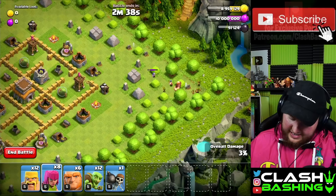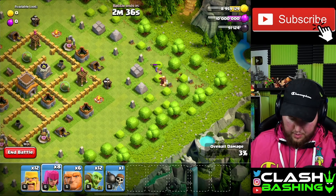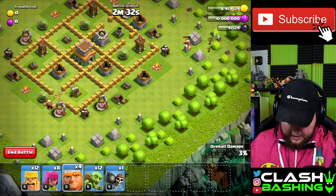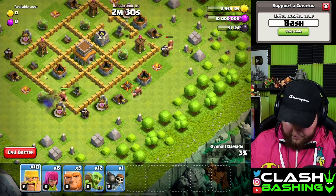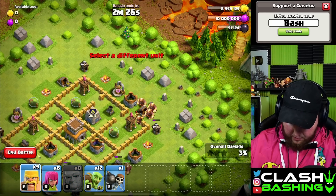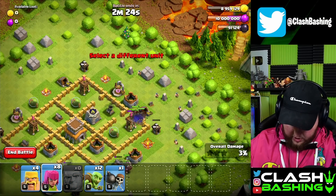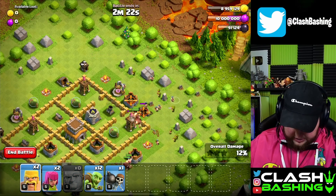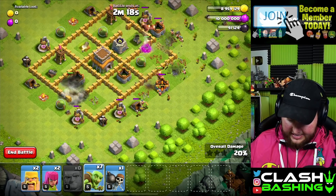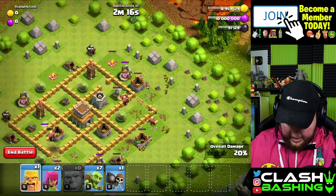We're just taking them down little by little with a few Archers. We want to make sure we have the Wizards down before we start everything. Then we're going to go with two Giants there, one Giant right there with a few Barbarians, and then the other three Giants in right there. Once everything's locked onto our Giants, we go ahead and throw in our Barbarians and Archers behind.